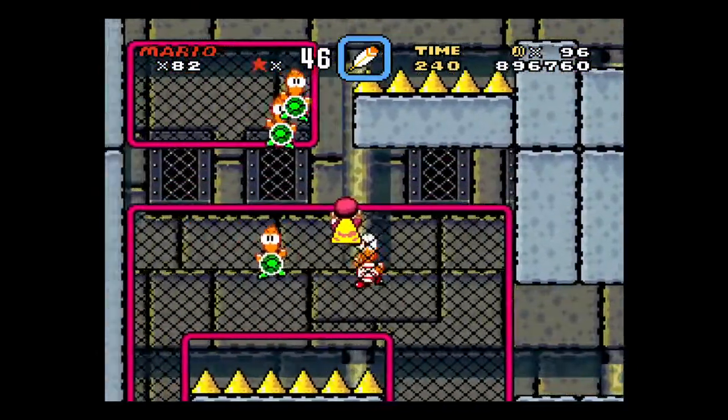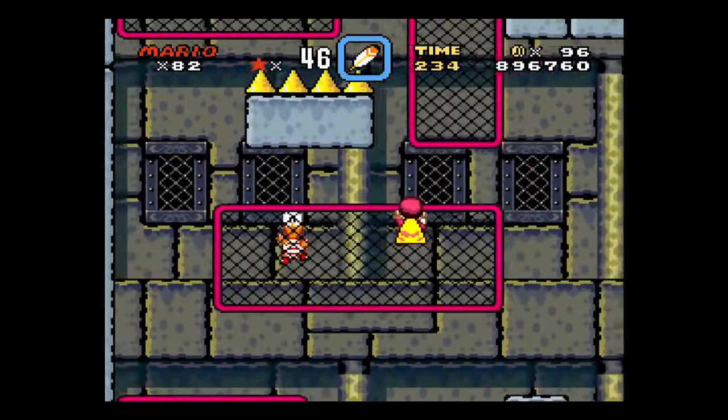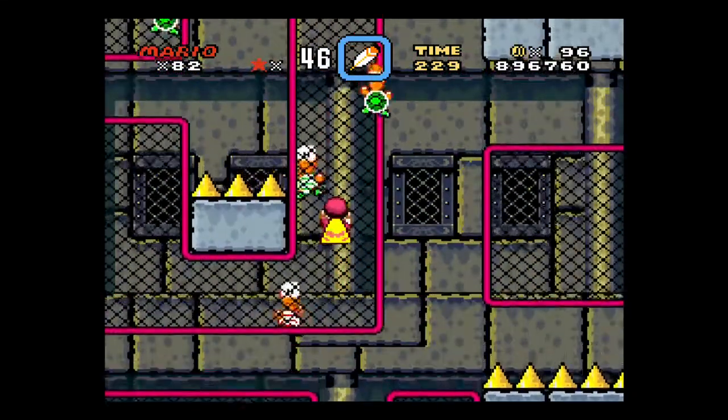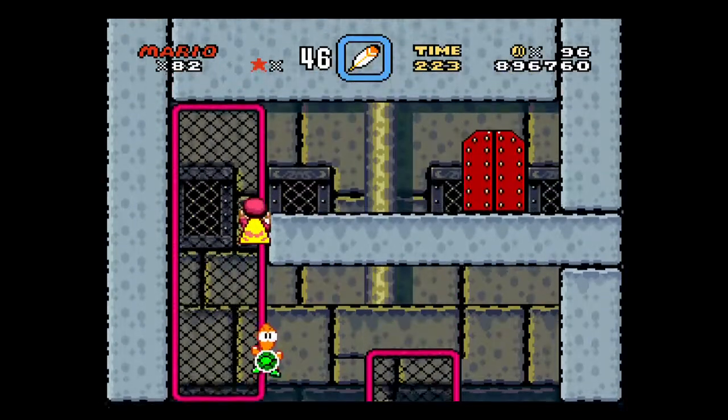And again, if you need some lives, you can hang onto the fence and stomp on the turtle heads until you start getting lives. Seeing as how I'm up to 82, that should be pretty moot.